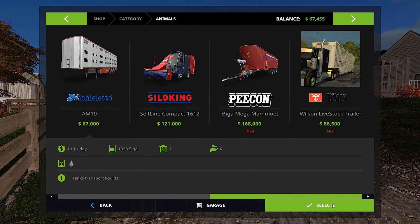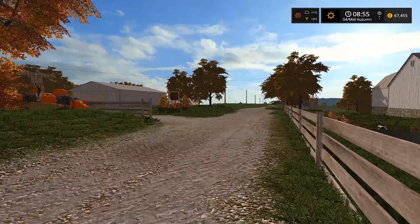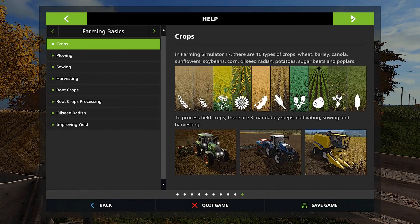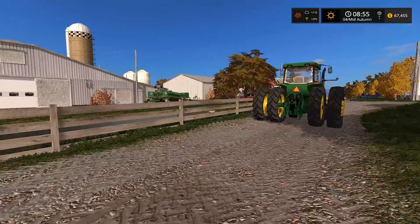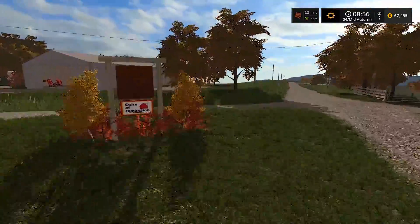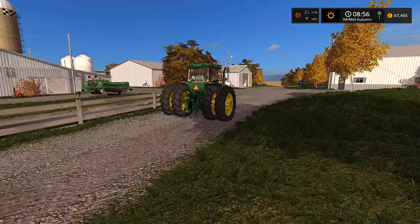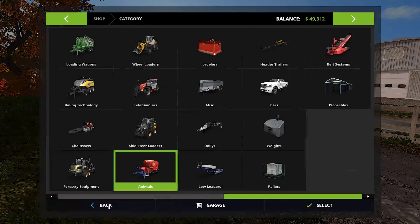How much does this mixer cost? Oh my gosh - 168 thousand dollars! We only have eight cows too. There is a smaller mixer but we might as well get the bigger one. We're maxed out on our loans right now - I need to repay some. I'll add in enough money to get the mixer. Did we get all the winter wheat planted? I think we were okay. I've added in money - now we need to purchase this thing.